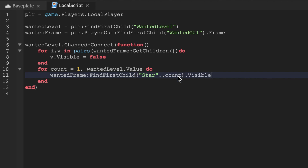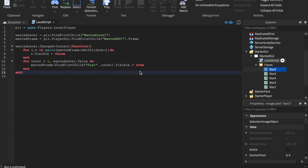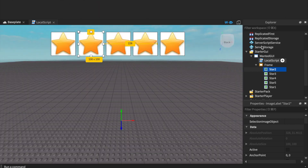What we just did is: for all stars in the wanted frame, we count up to the player's wanted level and find that star with that number. For example, if the wanted level is 2, this executes twice — count is 1, it finds Star1 and sets visible true; count is 2, it finds Star2 and sets visible true. That's it for the LocalScript.